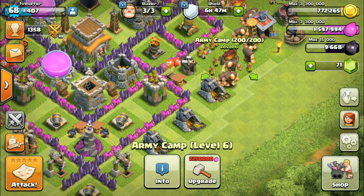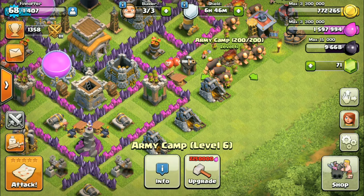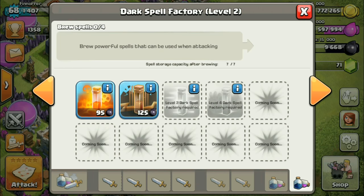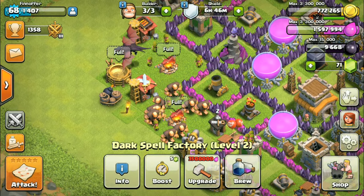So I've got 20 archers, 5 valkyries, 2 dragons, 20 giants, and I've also got, for spells — I have two healing spells, a rage spell, and a poison spell.